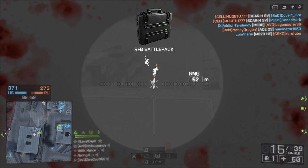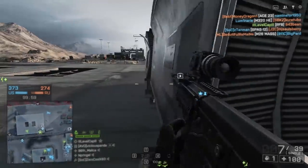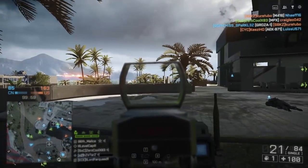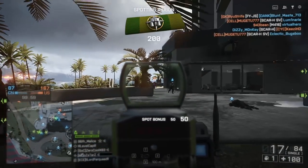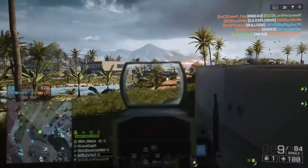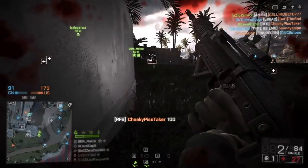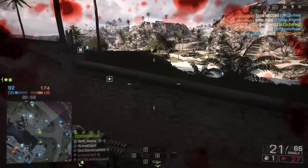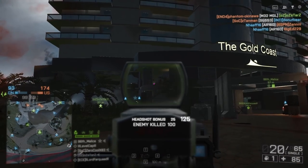A FLIR optic is great to deal with people on servers that like to use a lot of smoke. I really wish smoke was being used more as visual cover rather than a way to hide yourself while you shoot out of the smoke cloud with your FLIR or infrared night vision optic. It would be cool if you could actually use smoke grenades to push up through areas that didn't have a lot of cover — kind of like how smoke is used in pretty much every other shooter out there. But that's just my personal preference on how I'd like to see smoke used in this game.